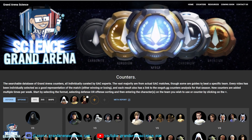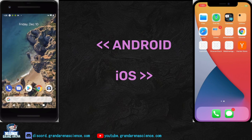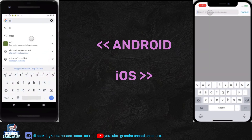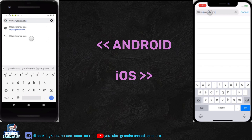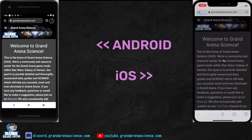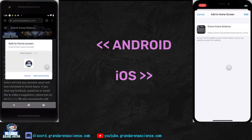Now we're going to go on to the app. If you have an Android or iOS device and you wish to add the app to your desktop — as you can see both of these devices have it — it's very simple. First, open up a browser window, could be Safari or Chrome, go to Grand Arena Science, and load the website for the first time just as if you were loading it via a normal browser. Once you have it loaded, go to the options menu and choose Add to Home Screen — it's basically the same on both devices.